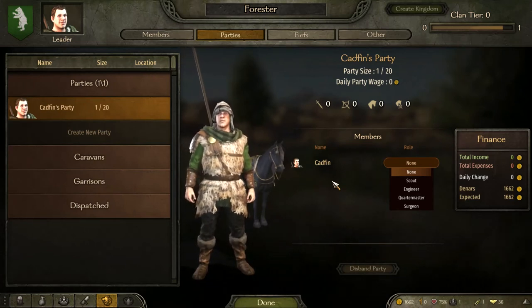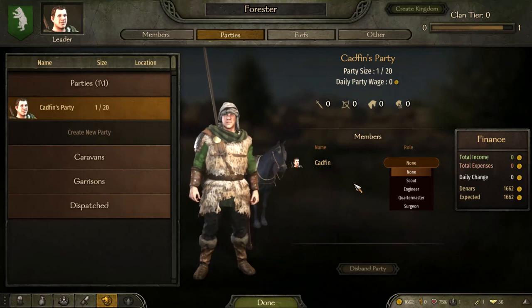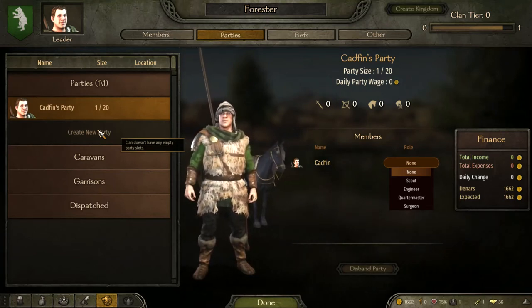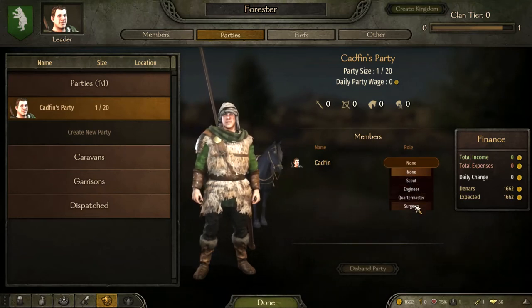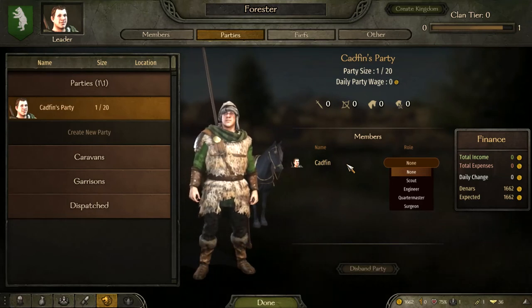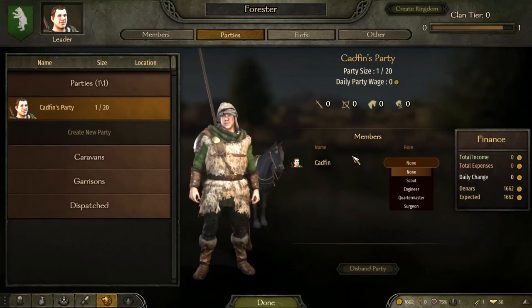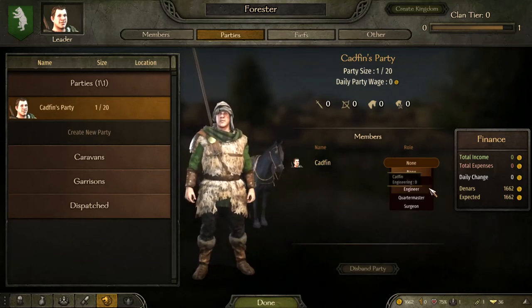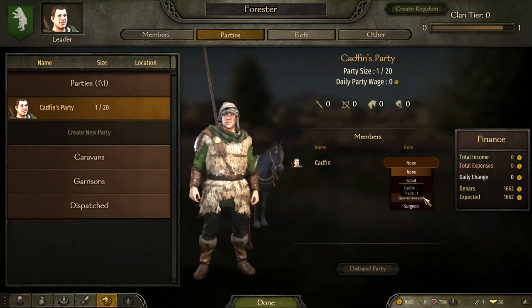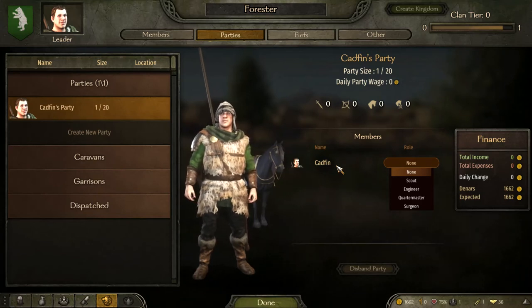Do this as soon as you start your new playthrough so you and all your companions can level up together. If you're getting someone increasing their steward or medicine skills, later in the game when you create different parties from your clan members, they will be ten times more efficient than if you just find a companion and put them at the head of a party. These party skills massively help party size, quality of troops, and overall function. Note that tactics, leadership, and roguery can only level up when they're the head of their own party, not while in yours — but you can boost their scout, medicine, and steward abilities now to make them far more efficient when they eventually lead their own parties.